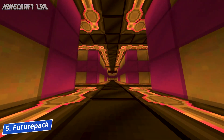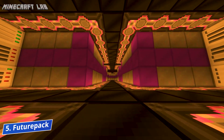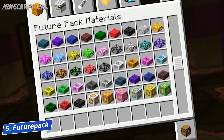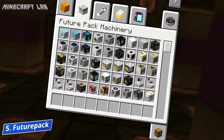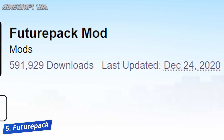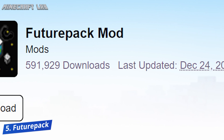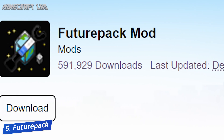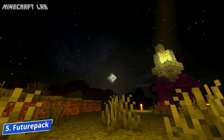The mod also has the standard space mod features, like creating your spacecraft and using it to travel to different planets. There are also some added tools, items, decorations, materials, and ways for automating much of your work. It is quite strange that this mod has less than 600,000 downloads, as it is one of the most complete space mods out there, and it receives regular updates and bug fixes from its creators.